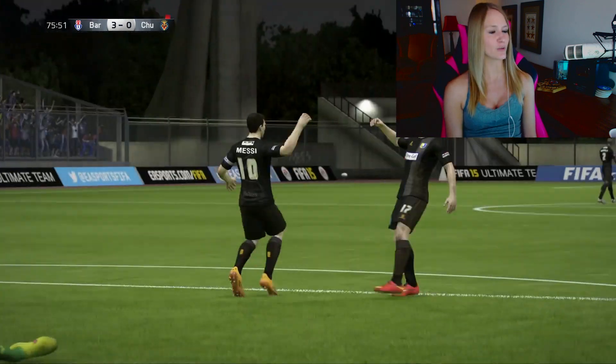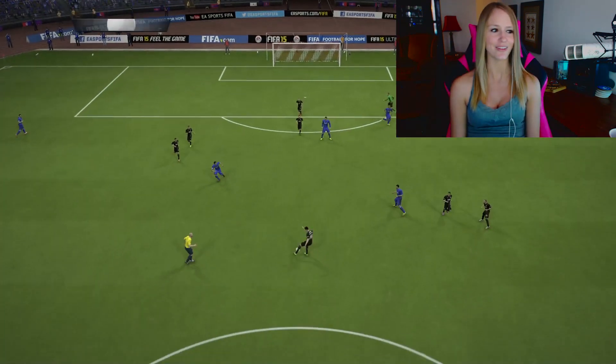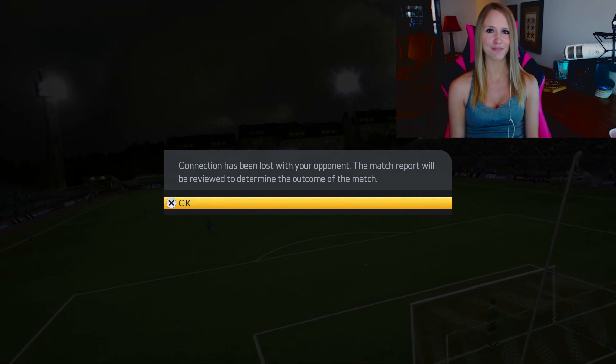Three nil right now — it should probably be like ten nil. He's gone. That looks like that's going to be it for this match, guys. We did end up winning the match three nil. I think it was around the 75th minute before he quit. That was our M squad, guys. If you enjoyed this and want to see the rest of the alphabet squad builders, a thumbs up would be awesome. Don't forget to put your ideas for the N squad in the comments, and until next time, I'll see you guys later.